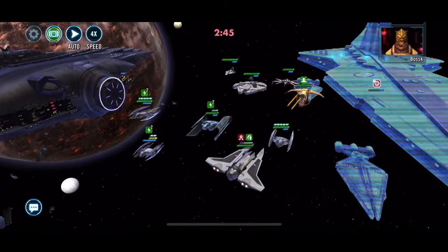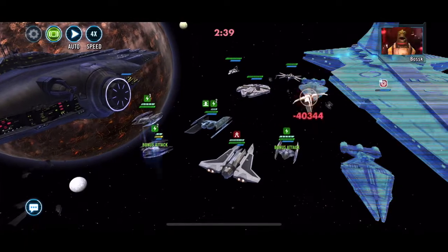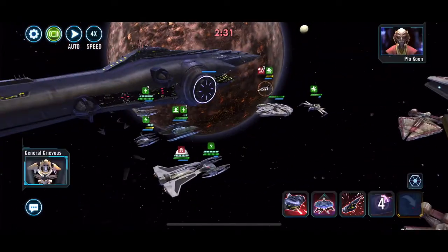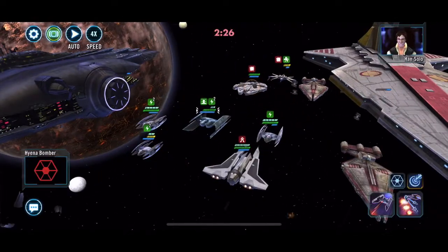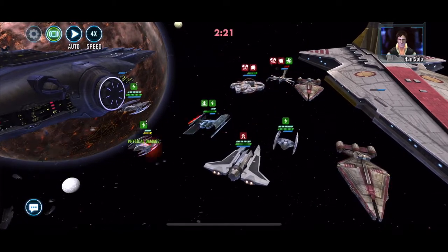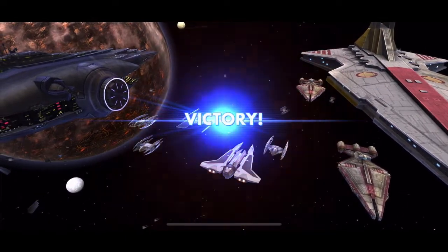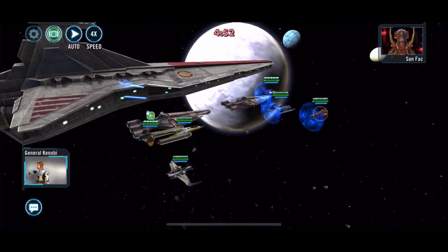We've got rid of the main damage dealer and now it's just waiting to get those droids buzzing. Let's do that — and there you go, like a knife through hot butter. I did notice Falcon sitting there and I opted to take Plo out first, because Plo is such an underrated ship — and could possibly be tuned as well. We've got a win there.